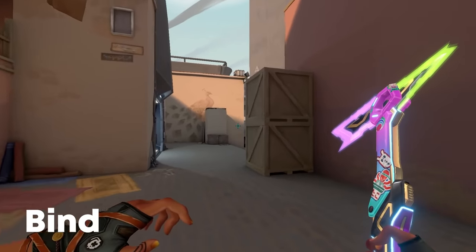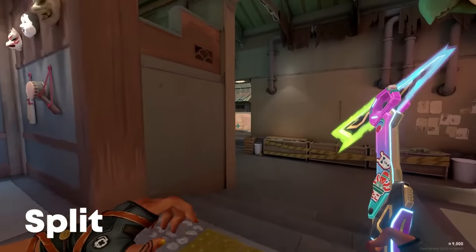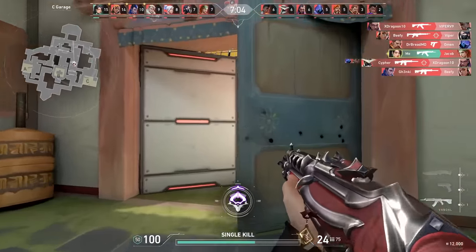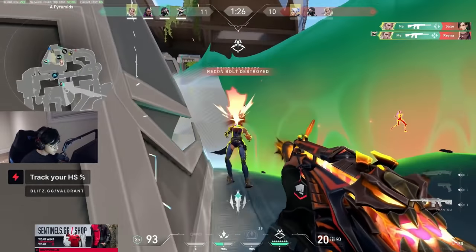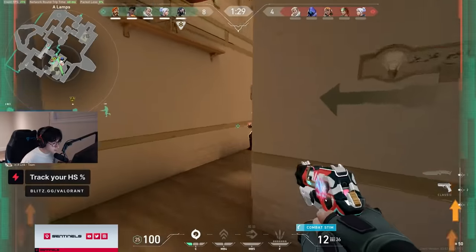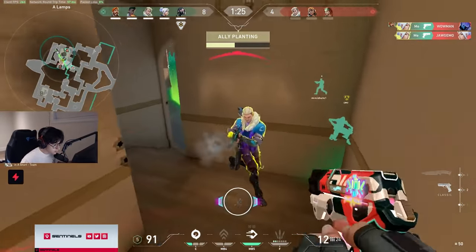Another reason is that there isn't a lot of cyan or bluish colors on the map. Going through the maps, you will notice how they are mostly white, brown, and tan colors. The last and probably the biggest reason why most players use cyan is because of the Tenz effect. Tenz is one of the best players in the world, and since his crosshair is cyan, that means you have to use cyan too, right? This is actually the mindset of most people. And although you aren't completely wrong, I highly suggest that you first try all of the colors and see what suits you and your eyes best.